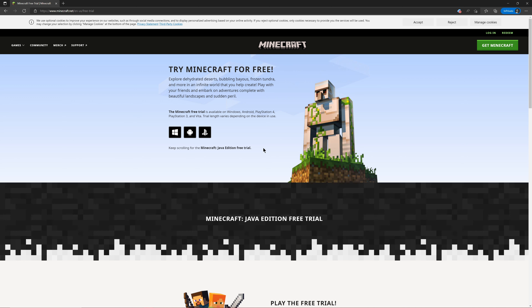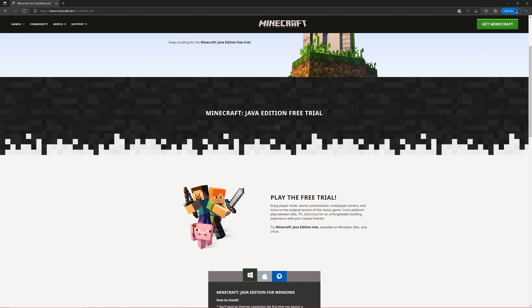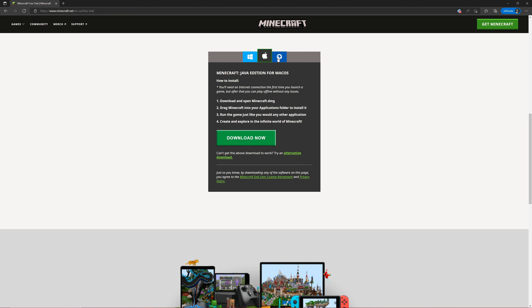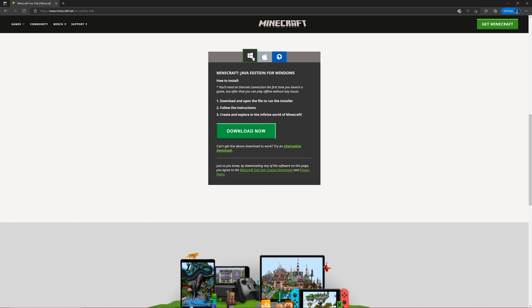If you go to the official website - I will put a link in the description - mojang.net, and type in 'free trial,' you'll actually be brought to this page here where you can try the free trial on various different platforms. The platform I play on is Windows, and I also play Java Edition. Bearing in mind Minecraft is different on different versions, if you're looking to get a sneak peek and play a little bit early, you might want to do the Java Edition. You scroll down to 'Minecraft Java Edition free trial' and then download. There's also an alternative download if the link isn't working, and you can even do this on various different systems.